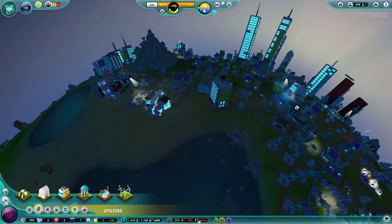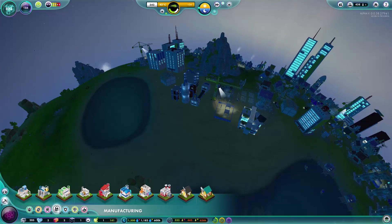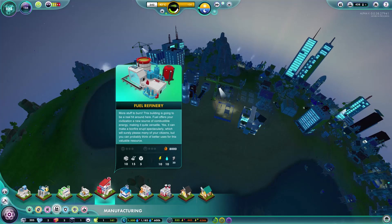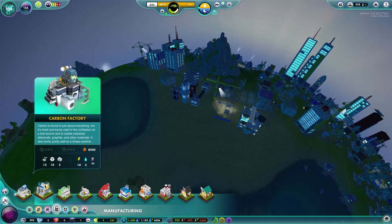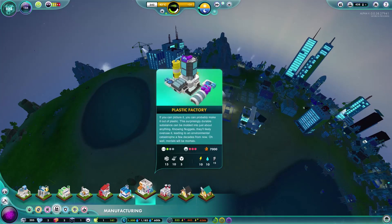First we need more power because we keep burning through it. Solar panels need glass and iron — fine — but also electronics, which we can't make yet. So we need to build more factories. Looking through the options: steel mill, glass factory, plastics factory, fuel refinery, fiber factory, chemical plant, cement factory, carbon factory. I imagine the carbon factory makes the little computer chip things. There's no dedicated electronics factory, so let's go with the carbon factory.